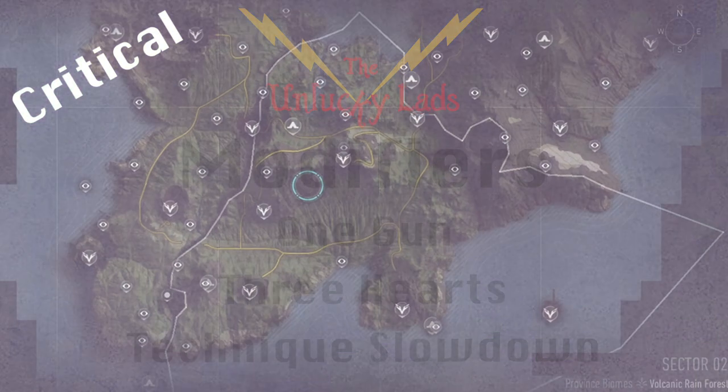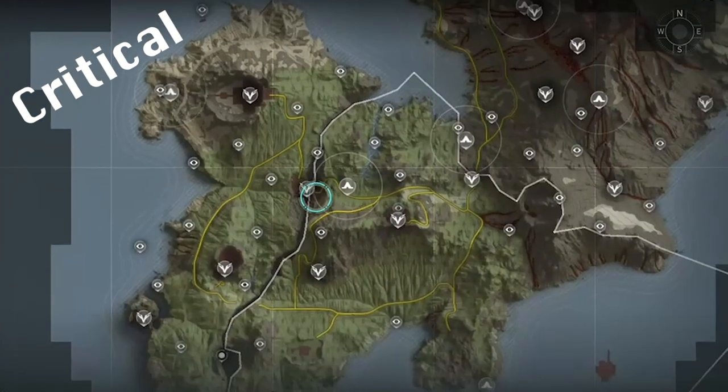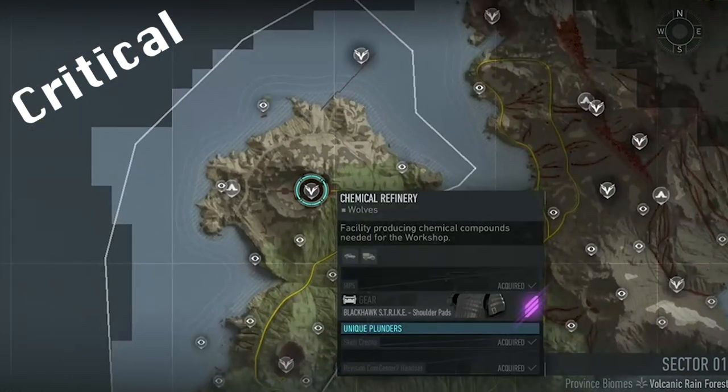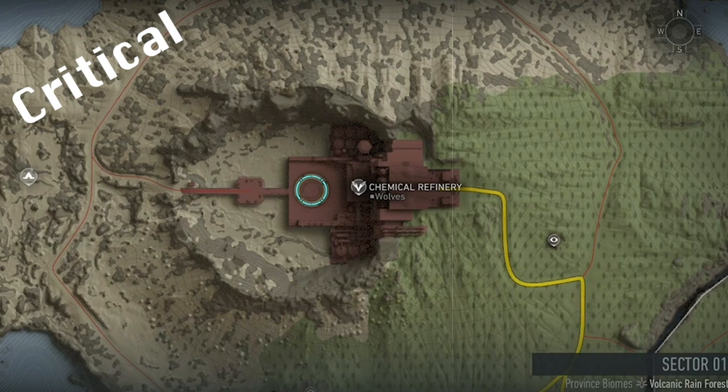Using the Intel skips, you can begin by collecting 1 Intel from the Cold War site to the northwest of Gollum Island. After you have that, you can input the password into the node at Heliport, which grants access to Bao at the Chemical Refinery. And once you beat the Tank Titan, you can head into Sector 2.